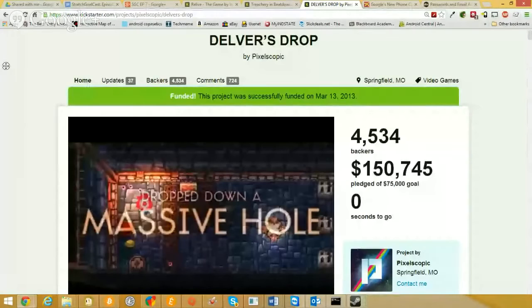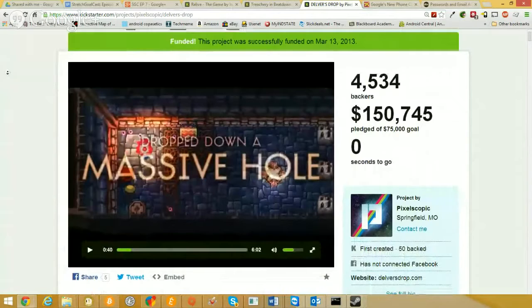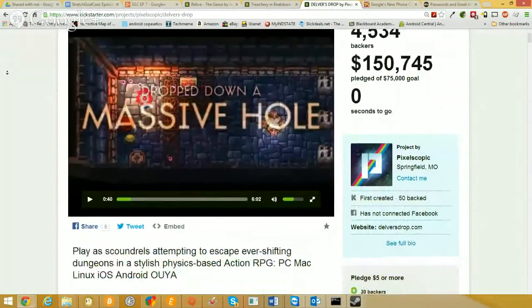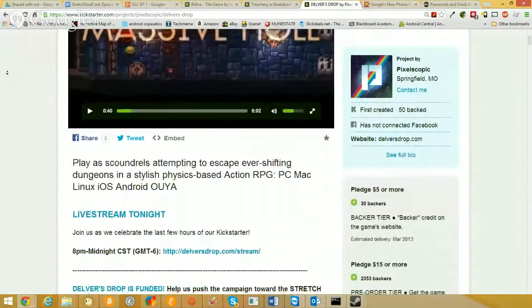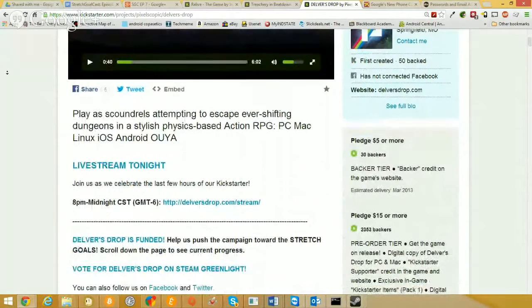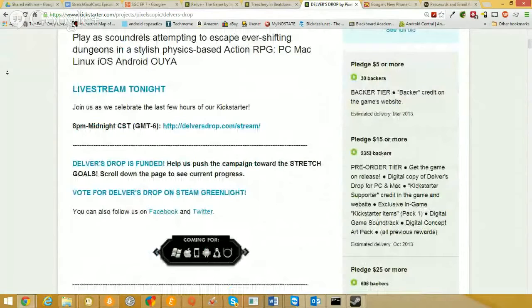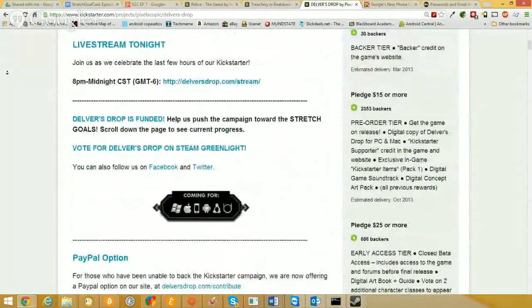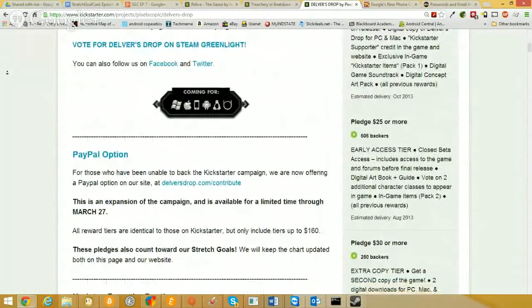You can still pre-order the game right now and start playing it for $15. You get a PC, Mac, or Linux version of the game through the Humble Store. For $15 you'll get multiple copies for the different platforms you want, and for $20 you also get the soundtrack.